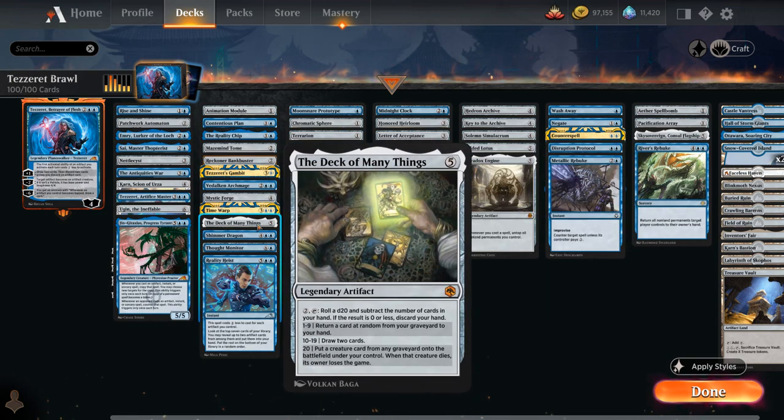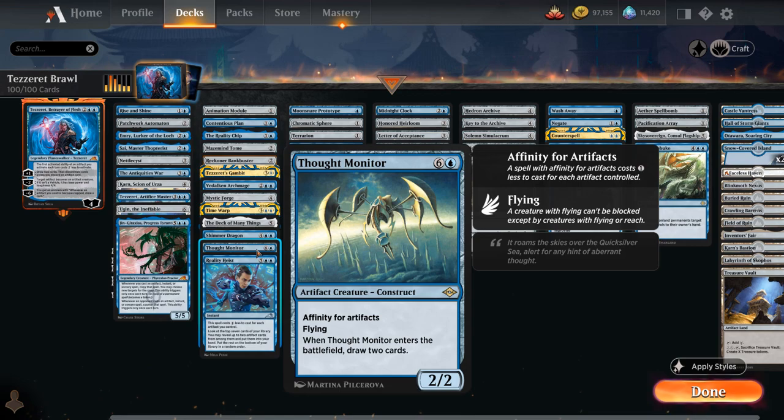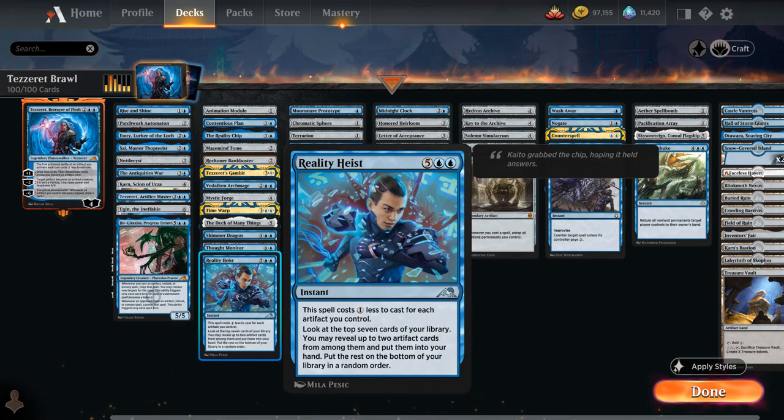The Deck of Many Things can be activated for free to potentially draw two cards or get back cards from the graveyard. Shimmer Dragon can tap two untapped artifacts to draw a card and has Hexproof as long as you control four or more artifacts. Thought Monitor has affinity for artifacts so you can often cast it cheaply, and it draws two cards when it enters. Reality Heist also has affinity and lets you look at the top seven cards to reveal two artifacts to put into your hand.